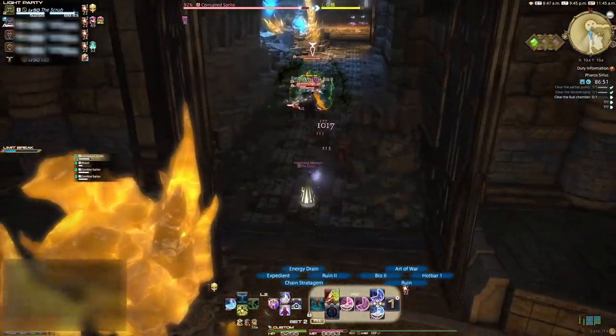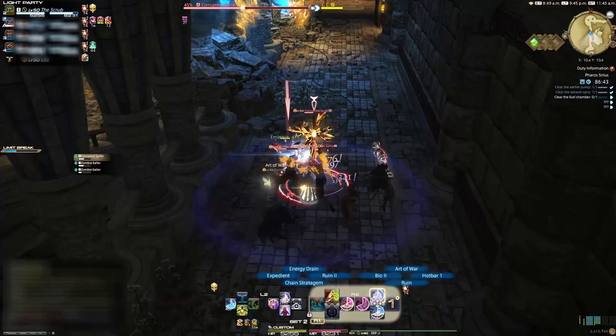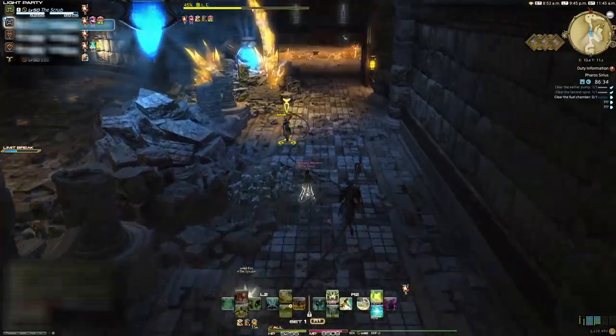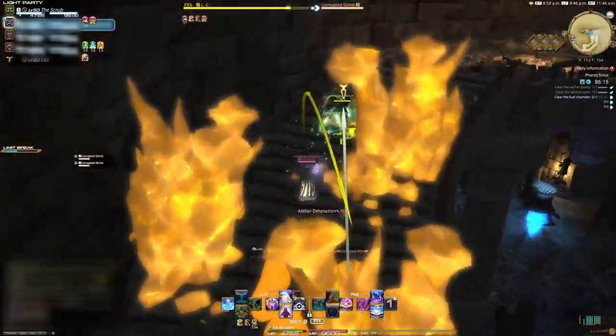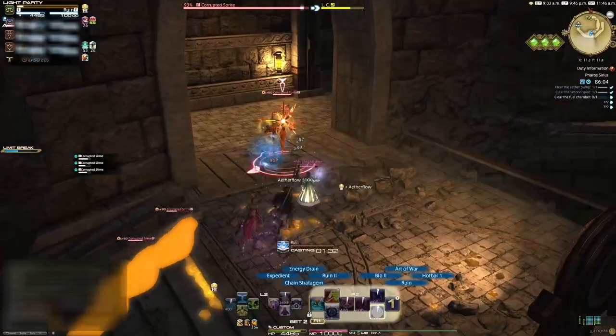The sprite will eventually begin casting Banish 3, which is a small but super hard-hitting AOE. Make sure this cast is stunned or focus the sprite down quickly. You can defeat the rest of the enemies in this hallway if you want before moving on. Instead of going into the room straight ahead, there's a small gap in the rubble to the left. Then we're going to turn and head up the stairs, maneuvering between the shards that fall from the ceiling. Slimes and a sprite will spawn on the stairs that will need collecting by the tank, and remember to watch out for Banish 3 from the sprite.